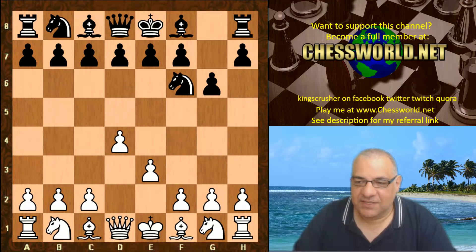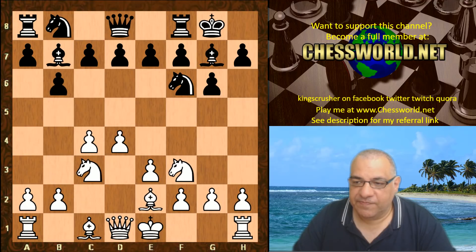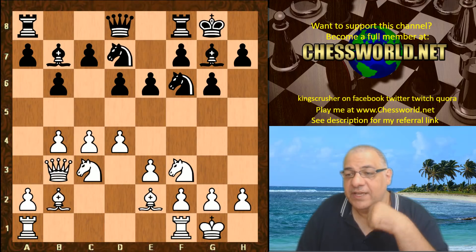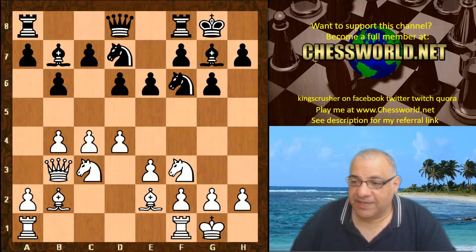So Nf6, d4, g6, c4, Bg7, Nf3, black castles, Be2, b6, Nc3, Bb7, white castles, e6, b4 — gaining a bit of space on the queenside — d5, d6, Qb3, Nbd7, Bb2. White out of the opening has a reasonable-looking position with good prospects for queenside space gain.